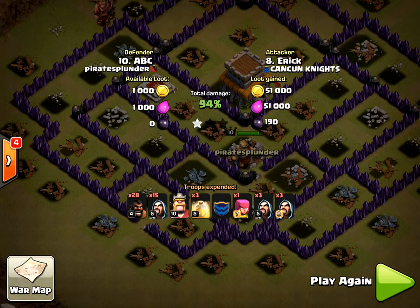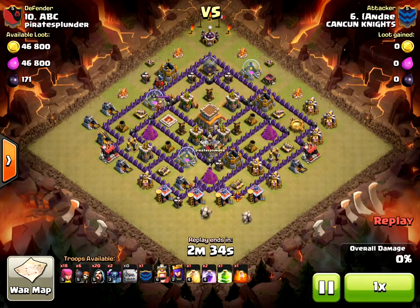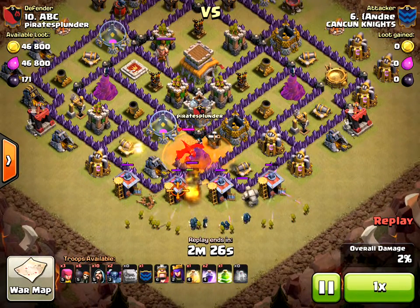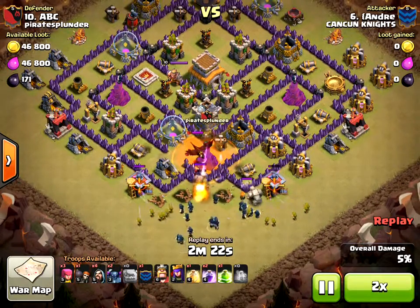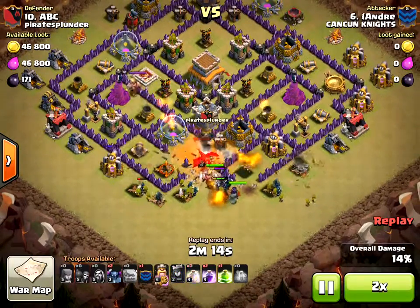I'm going to show you the next video now. Here's attack number two — I'm number 10. The first attack was by number eight and this one is by number six, who is a town hall nine. I'm town hall eight, so there's really nothing I can do against a town hall nine. You can see he has a jump spell, barbarian archer queen.